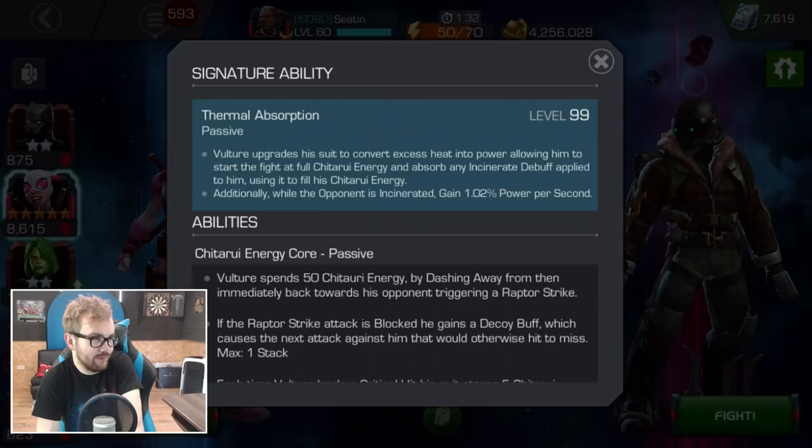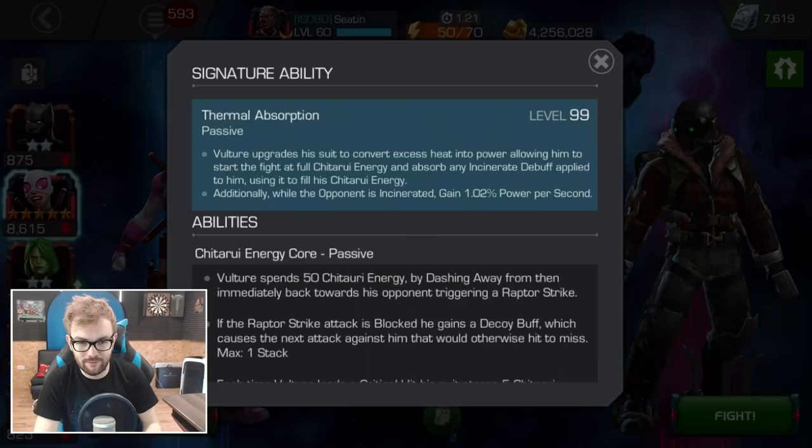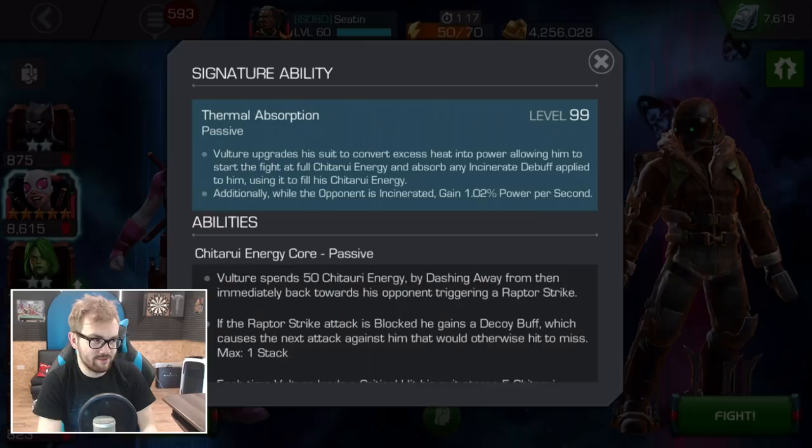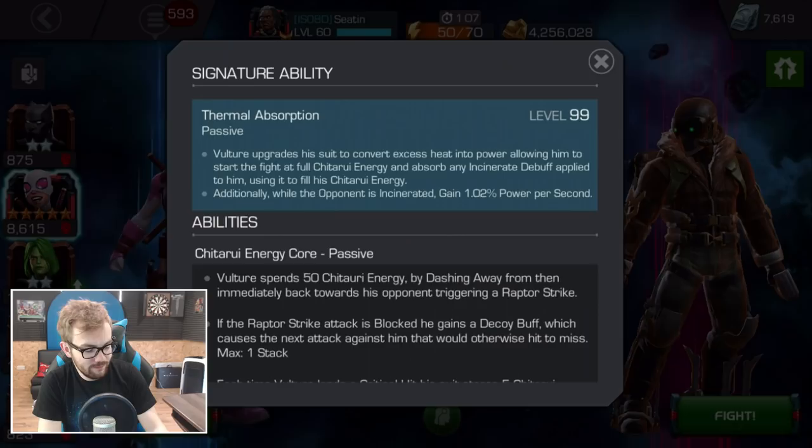When we go to his awakened ability, he gains 3 things when awakened. He starts the fight at full Chitauri Energy. He is immune to any incinerate debuff or instantly converts it into more Chitauri Energy. And additionally, while the opponent is incinerated — which I imagine is going to happen quite a bit in the fight if you're evading attacks — you gain 1% of your power per second. That might not be too bad at all.